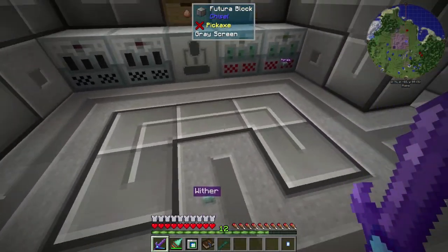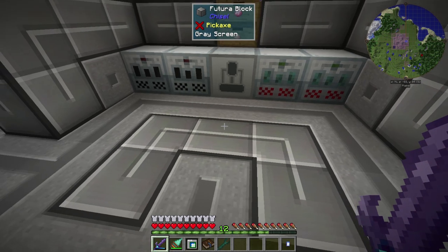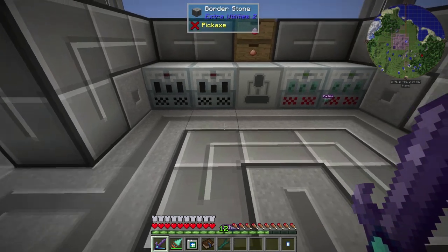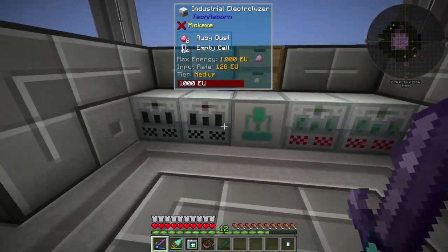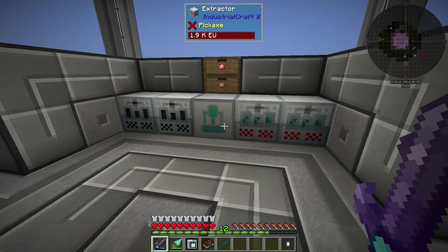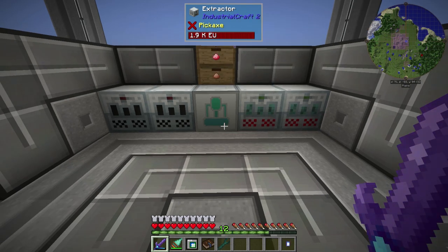First off, the Industrial Grinder — I'm not using it anymore. It was very buggy with power; it was sucking up way more power than it should have been able to, and it wasn't really speeding up or anything. I looked into the issues for it, talked to some people, and they said this mod is just bad for that. So I'm only going to be using the Tech Reborn machines that I'm forced to, and there are three of them we'll have to use later on. At this point we do not need the Industrial Grinder at all.